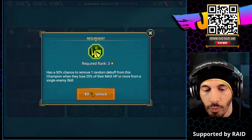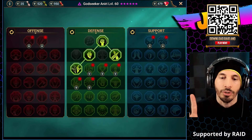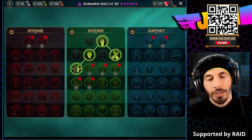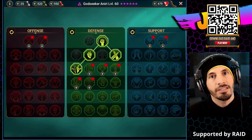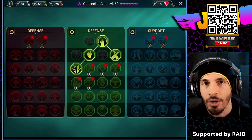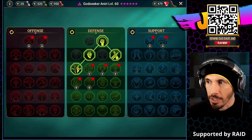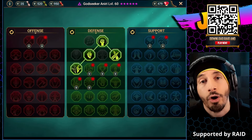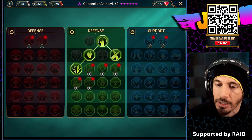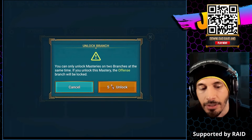There's a 50% chance to remove one random debuff from this champion. You can only do two of these three mastery skill trees. For those who haven't experienced Raid Shadow Legends yet, for these mastery skill trees you can only do two. So for example, if I was to click on something in offense, I couldn't use the support skill tree at all - it would just be locked off. We don't want to do that because she's not an offensive unit, she is a support reviver type unit. So we're going to click on max HP.